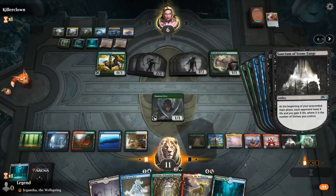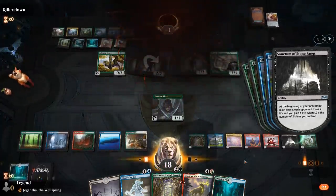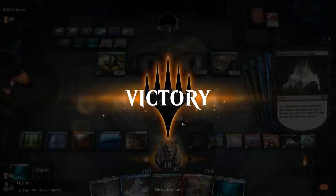Seven more from each Sanctum of Stone Fangs trigger. We dealt 28 damage in one turn, just from our two damage-dealing Sanctums. On to the next one.